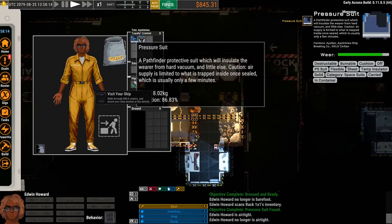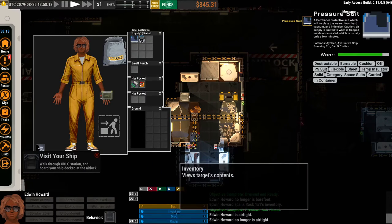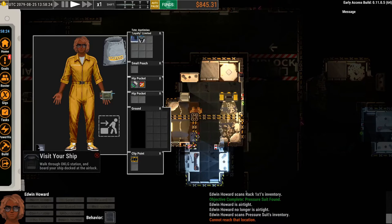You might have briefly seen it when I picked up the suit: the suit has its own inventory — it's a clip point, and inside that there's a work lamp. You can actually put that lamp in your hand, turn it on, and walk through dark spaces. That'll become important later.